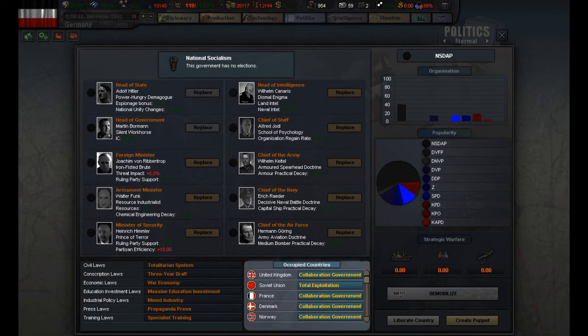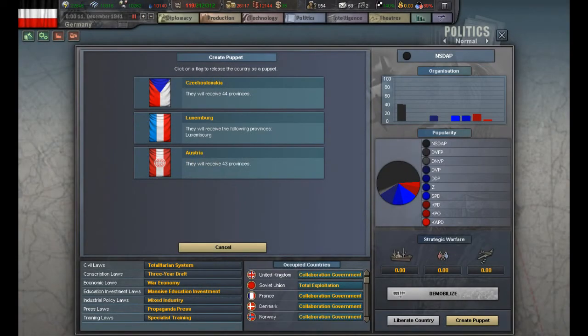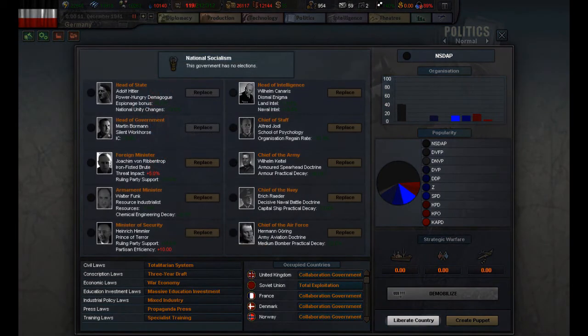In the occupied country screen you can see what nations you have occupied zones in. If you annex the nation completely you will disappear from that section. You can use the create puppet option to release one of your annexed nations and make them a puppet state, meaning that they are now your minions. If you are part of a faction you can liberate allies when you have retaken more than half of their provinces. For example, if you play the allies historically you will use this option to liberate France.